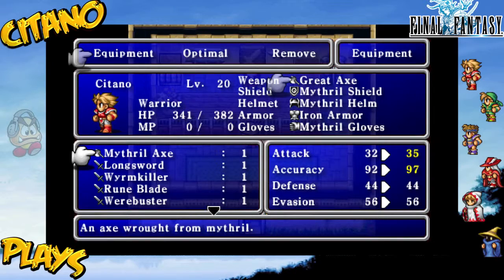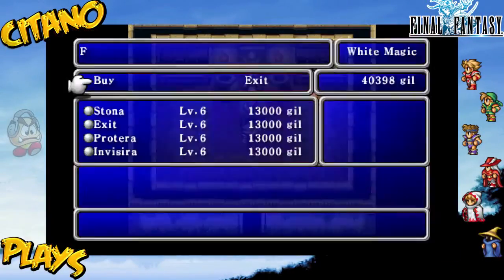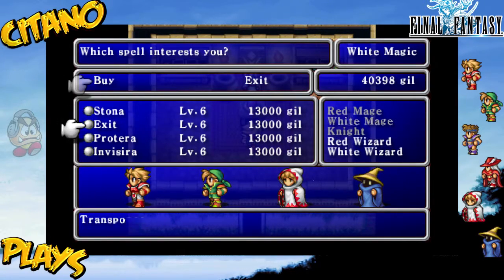Of course we have some more spells - level 6 spells, as you can see. I can't use them yet, but I should probably buy them because we just need to level up and we can use them. Stona, Exit, Proterra, and Invisora. Stona cures stone, which is pretty useful. Exit gets the party out of dungeons right away - very nice. Proterra boosts party defense and evasion. I'll go with Proterra and Invisora, and either Stona or Exit. In my opinion, just buy a lot of gold needles and you won't need Stona - so I'll go with Exit, Proterra, and Invisora.